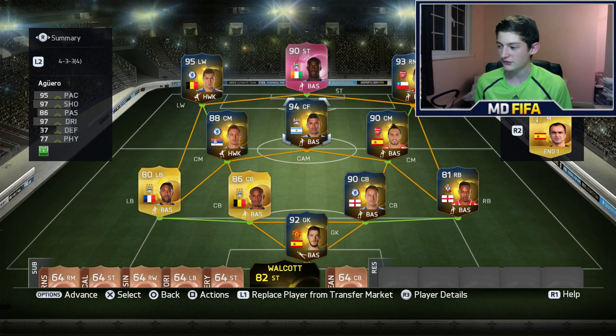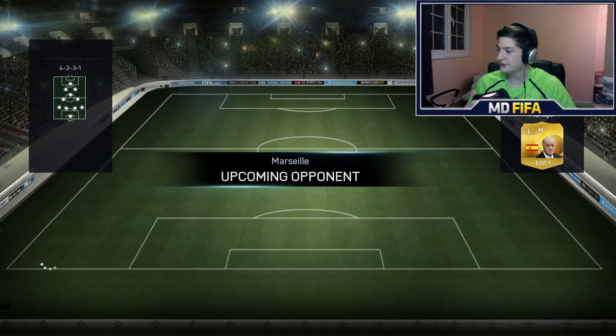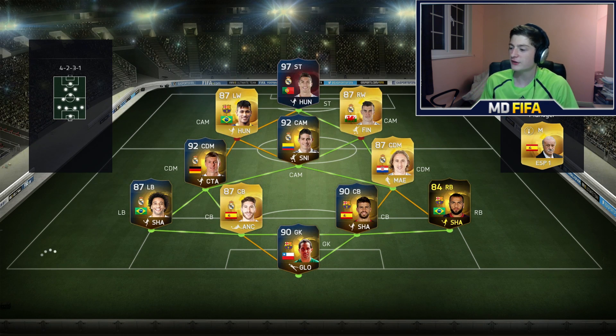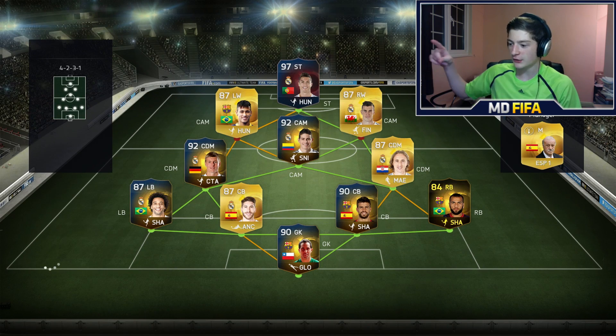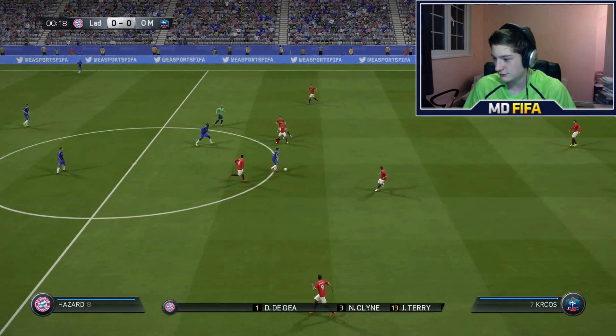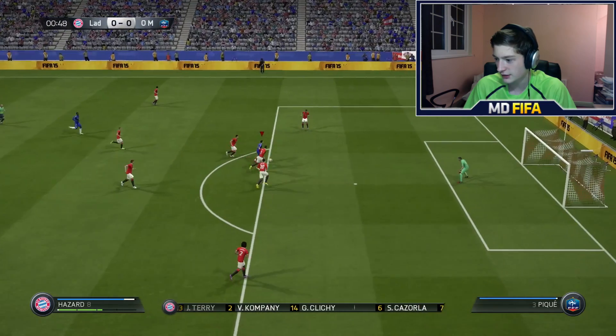Anyway, let's jump straight into the match and find the unlucky opponent. 89-rated — what?! 89! For goodness sake, this is what happens when I'm confident. When I'm confident, I come against something like that. Let's just try and not be humiliated. I know my team's good, but he has Strikers now though.